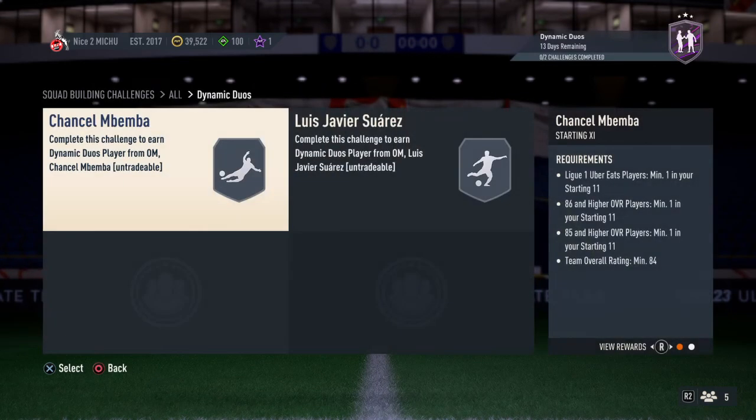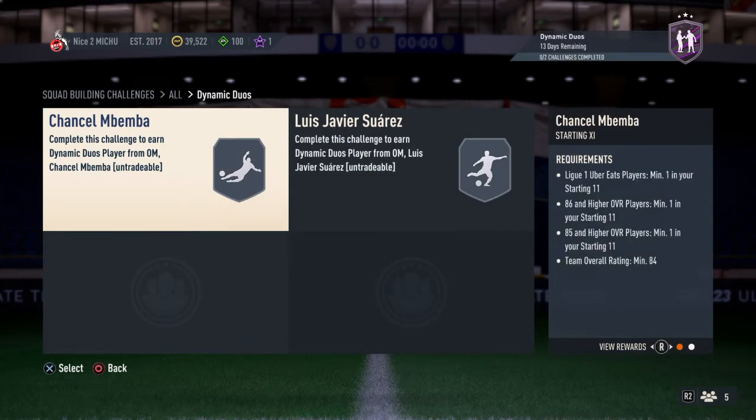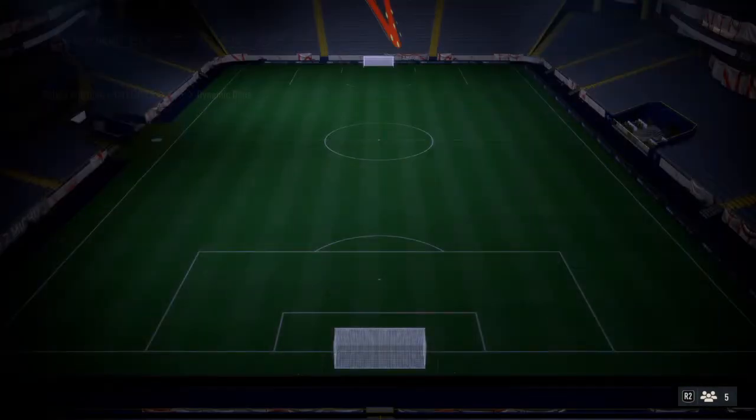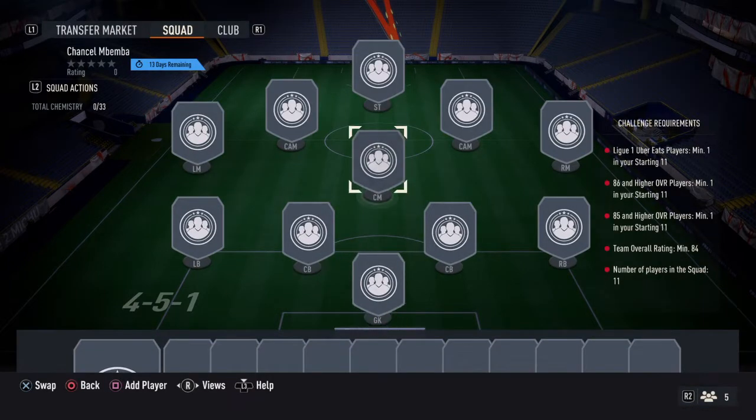Let's have a look at Mbemba first — he's a centre-back. We'll look at the requirements before we look at his card. You have to have 11 League Un players in the starting 11, an 86 and higher rated player as one, an 85 and higher rated player as one, and an 84 team rating.